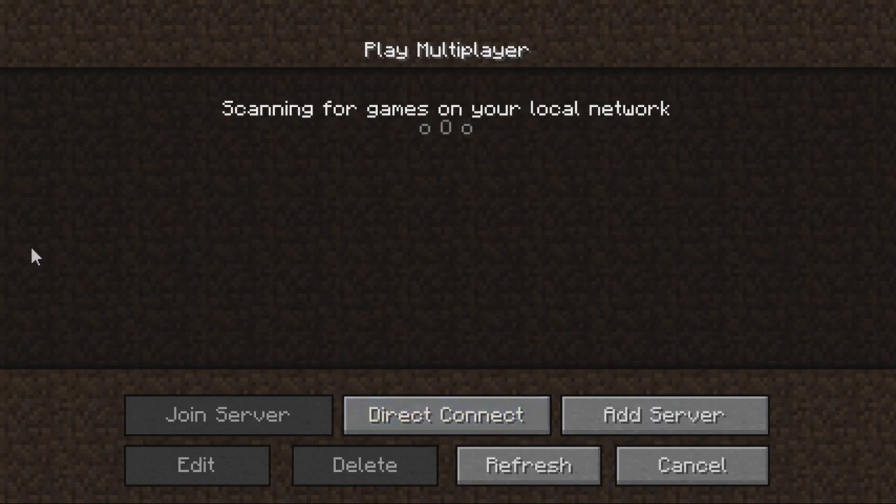So the Minecraft LAN should be appearing right here. And if it doesn't appear, or it does appear and you have connection timed out — these are the problems people have with it: it doesn't appear, or when it does appear and they click on it they have connection timed out. Those are the two most common ones to do with this problem.